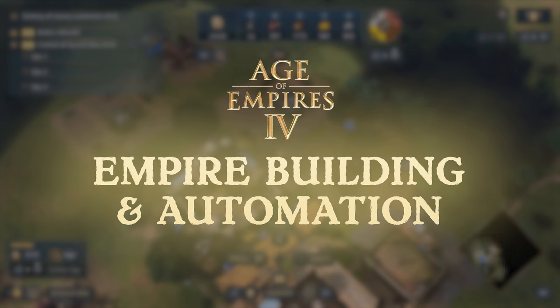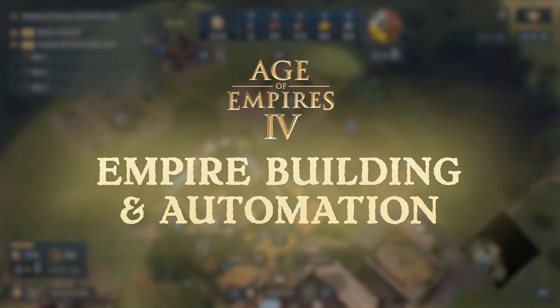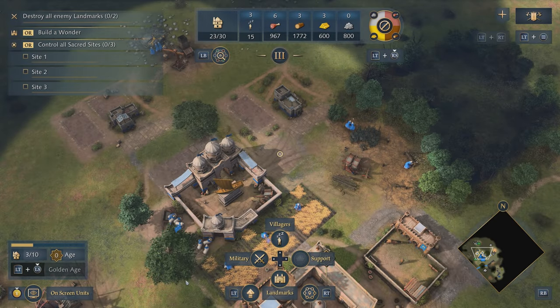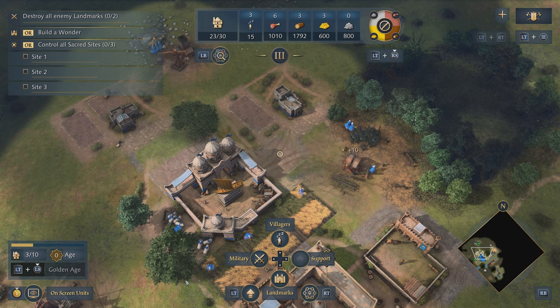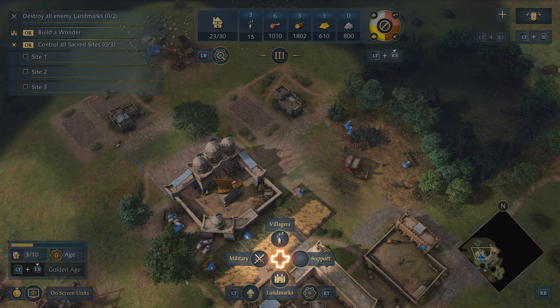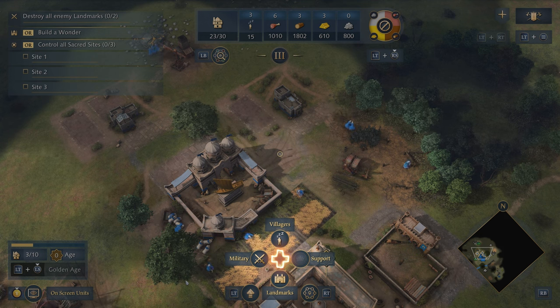Let's take a look at how easy it is to turn our small town into a thriving empire while playing Age of Empires 4 with an Xbox controller. The first thing we're going to want to do is root out any idle villagers and set them to work. If you look down to the bottom of the screen, you can see the d-pad quick selection options.